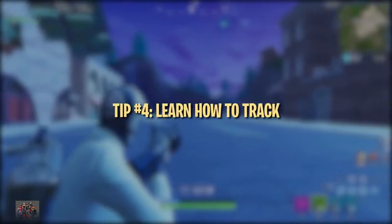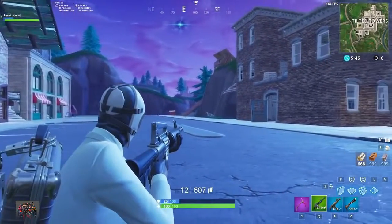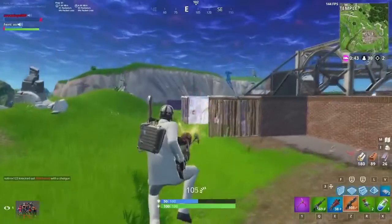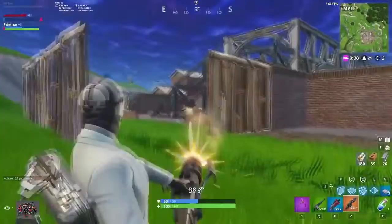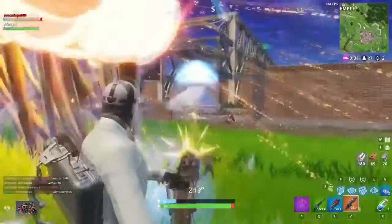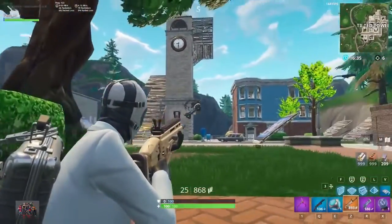Tracking is an aiming technique that refers to keeping your crosshairs on a moving target. It's a huge part of aiming with weapons like ARs and SMGs. Being able to accurately track enemies with your crosshairs will drastically increase the amount of shots you hit. When tracking an opponent, really focus on trying to keep your crosshair centered on the enemy at all times. On PC, lowering your sensitivity can help a ton with successfully tracking moving opponents.